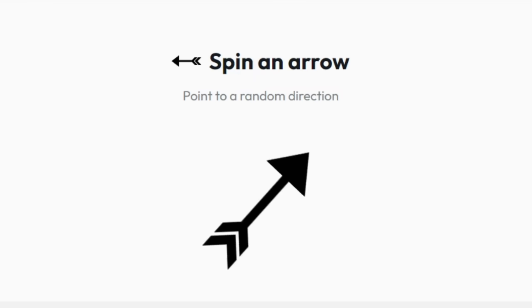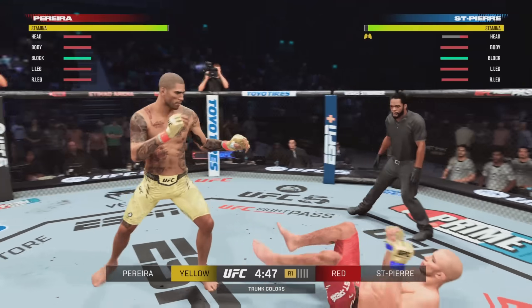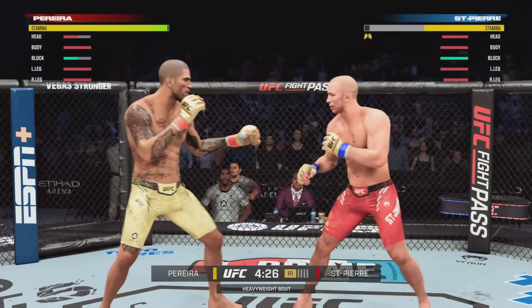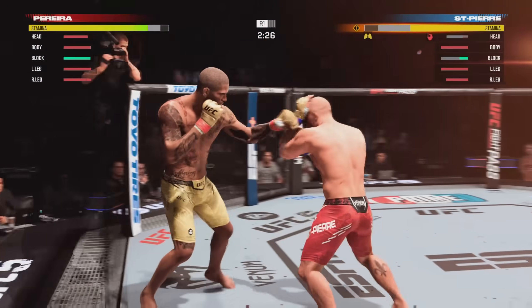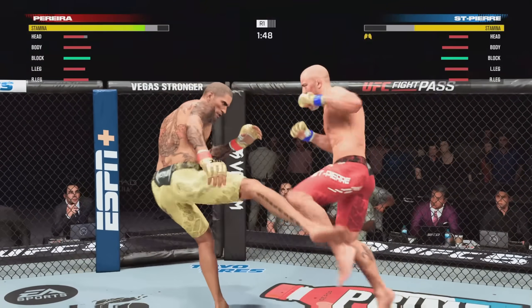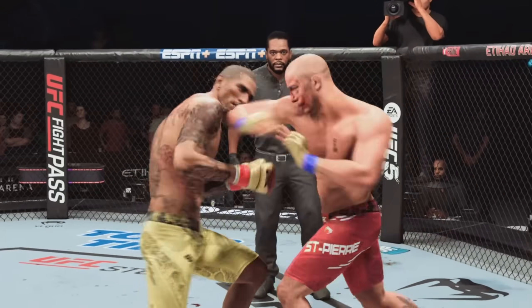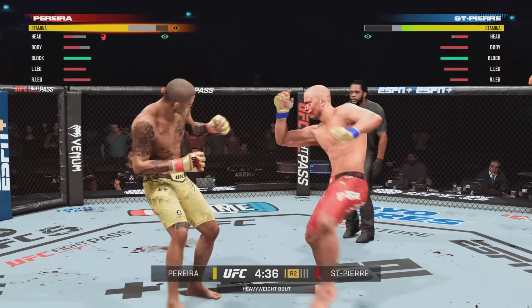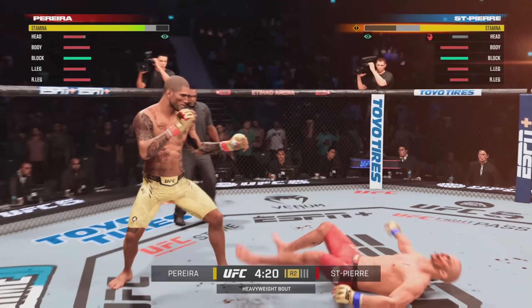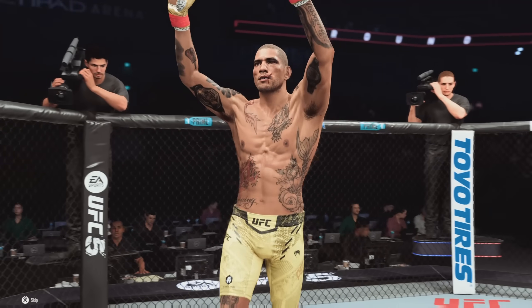Now it's GSP's turn again and he will move to the west, this time invading Poatan Pereira. Big right hand pulled. Big strikes landing — a lot of trouble. Poatan Pereira on steroids is a savage. He keeps expanding his territory and gets 10 plus damage.